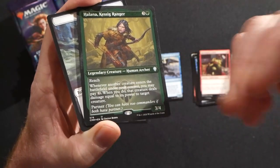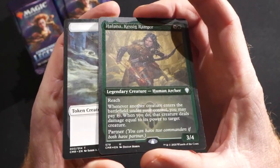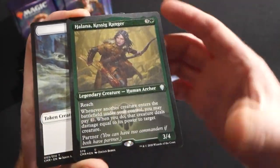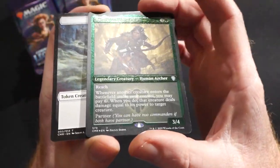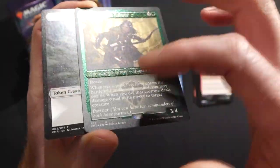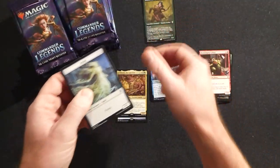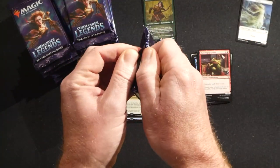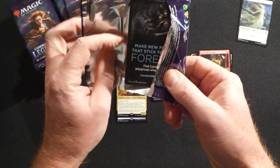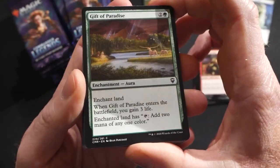Just before the foil there are a couple of legendary creatures so you definitely have some commanders to work with if you draft the set like it was intended to be done. These are kind of like a Pokemon card in the sense that the foiling is around the borders — really cool new sort of approach for Magic cards for sure. On to pack two!